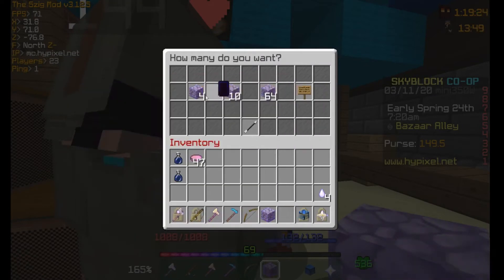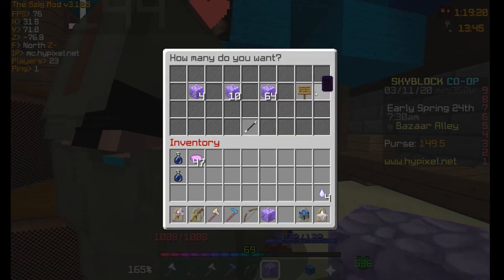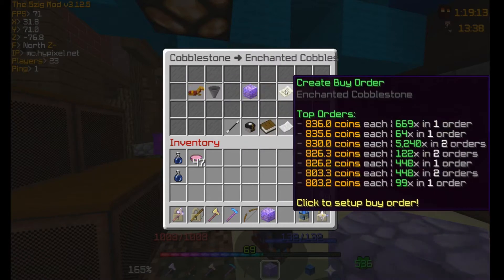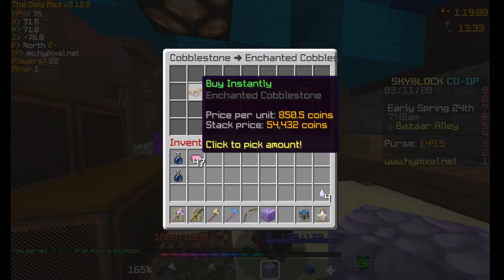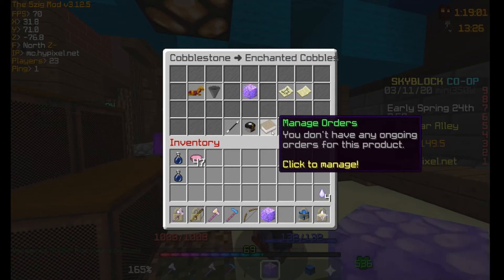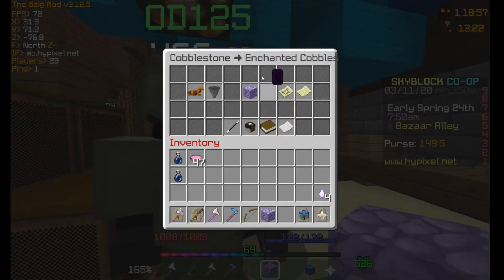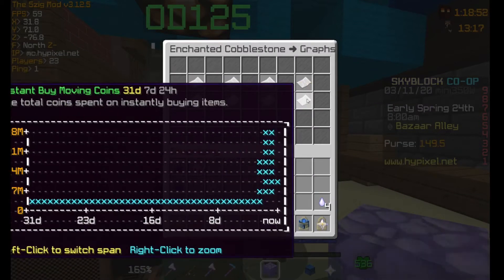Or you can create a sell offer. You can make a custom amount — just get however many you want to sell, then buy offer. I'm still new to this. This is buy instantly and sell instantly. These are probably the easiest things to use, but these are for more exact items. If you don't have any orders, it's okay. You can also view your graphs, which are very hard to see.